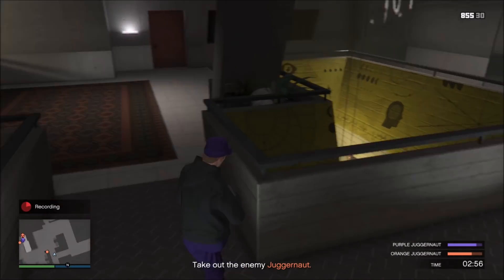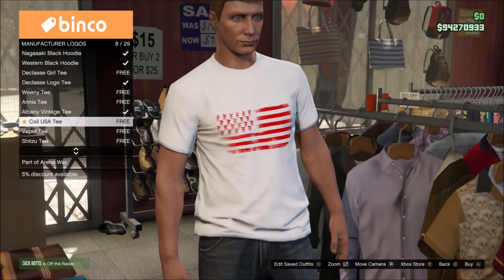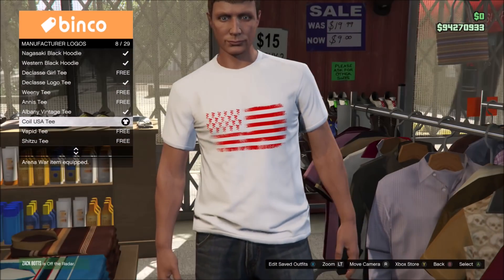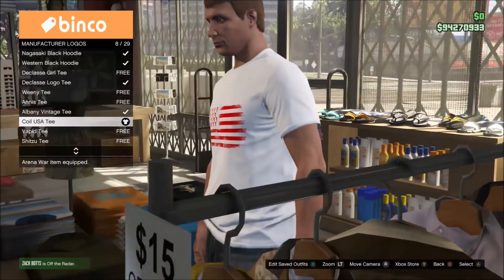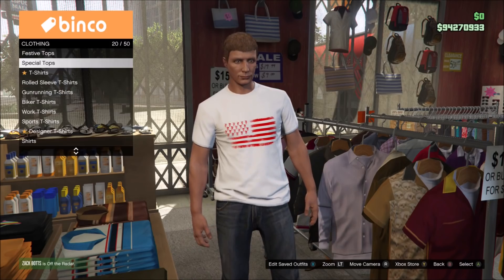For t-shirts this week, we actually have two of them. The first one is the Coil USA tee — it has an American flag, but instead of stars there are Coil logos instead. Not a bad design, much better than what we usually see. And then starting tomorrow, you can get the white Dixon Wilderness tee.